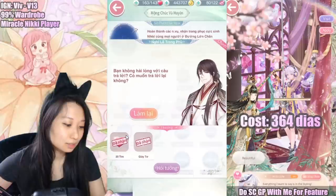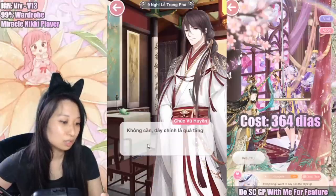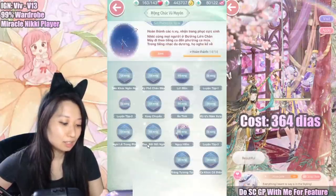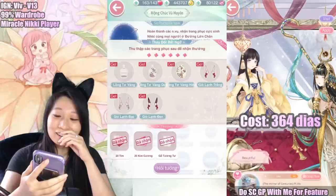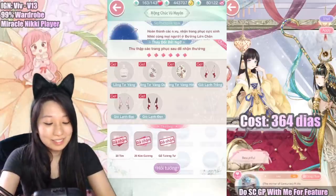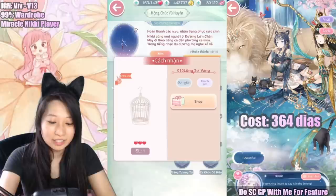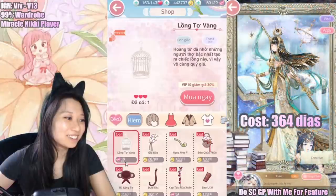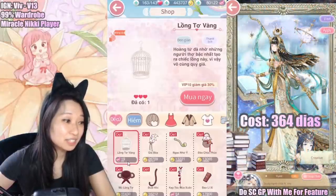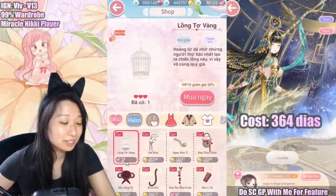And then this one — oh no. This was the part that I was stuck in when I was doing this in Miracle Nikki, because of this gold cage. If you go to the shop, it costs diamonds — 28 diamonds for V0 players. If you are a VIP player, it's going to be cheaper. I have a 30% discount as a VIP 10 player, so it's only 19 diamonds for me.